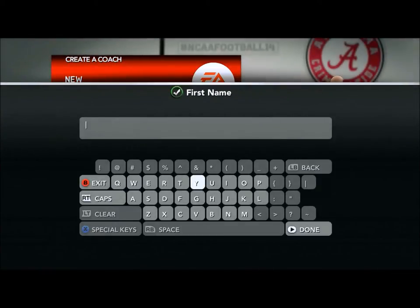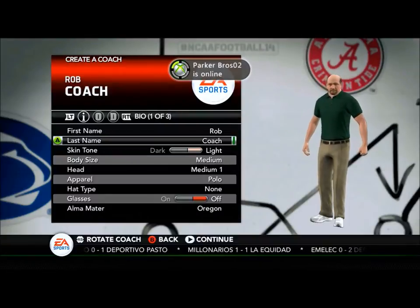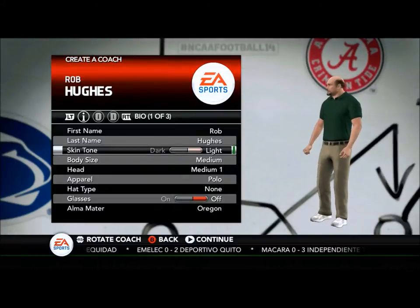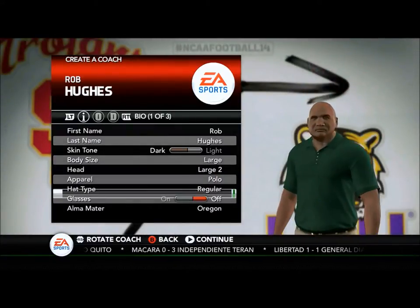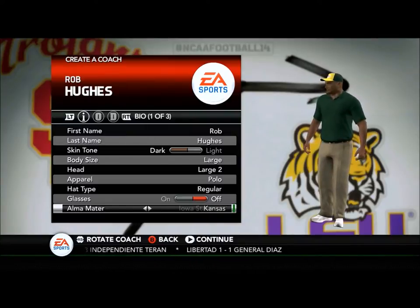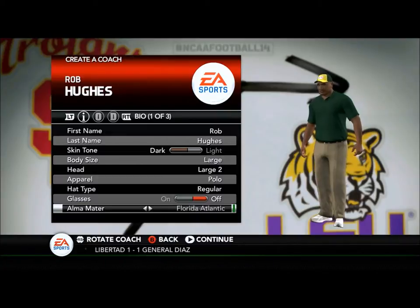What's going on guys? Mr. Irish Fool 123 here and today I'm going to be bringing you some NCAA Football 14 connected careers, or dynasty whatever you want to call it. Today I'm going to be starting my own, and Coach Rob Hughes will be the coach of Georgia State University. So right now we're just going through everything, just getting all the things set up.